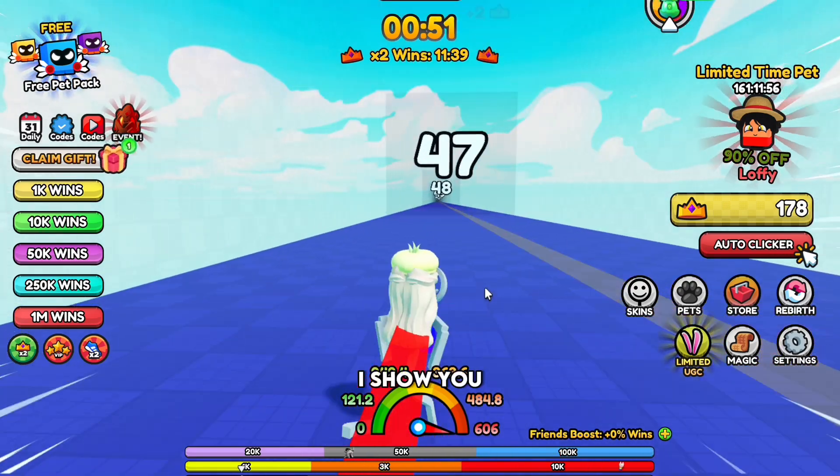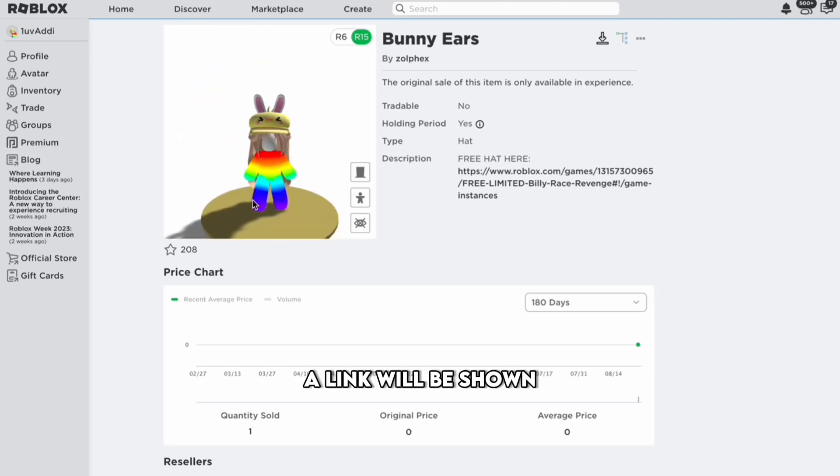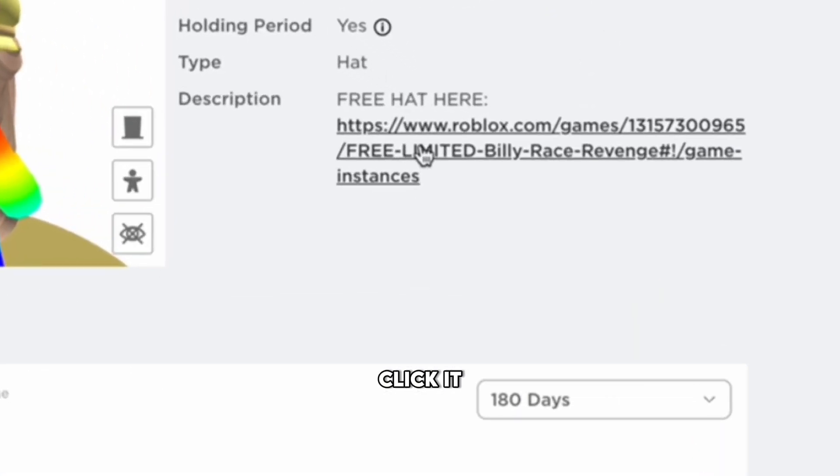Hi guys. Today I show you how to get these cute bunny ears. When you click on the ears, a link will be shown below. The link to the game will be available — click it.